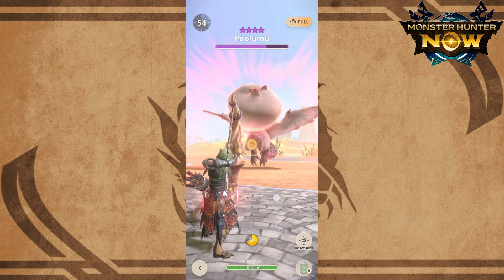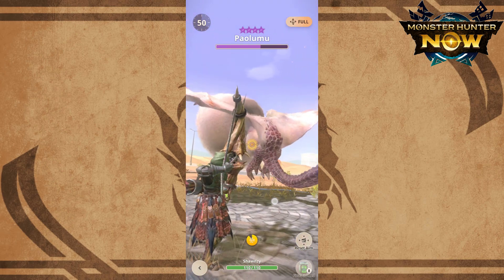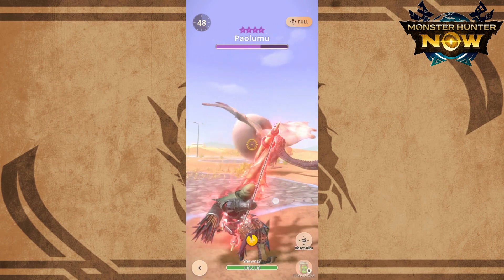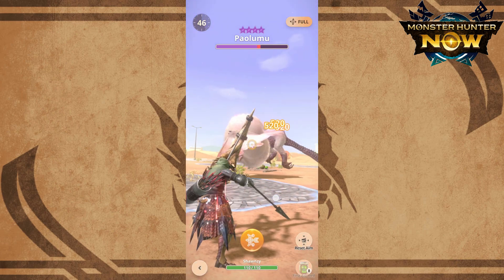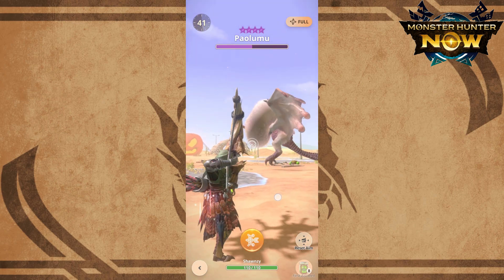Personally I would prefer the second way. At least when I use charge level 4 rapid shot, I fire out the full level 4 damage followed by a level 1 shot. At 9 stars, every damage point counts and it has been working well for me. If spread works well for you, please feel free to use it.